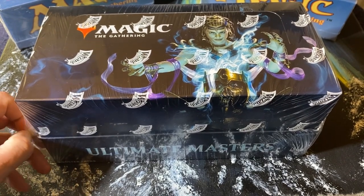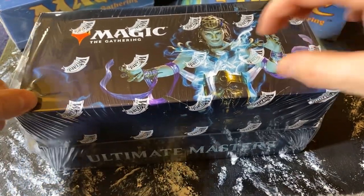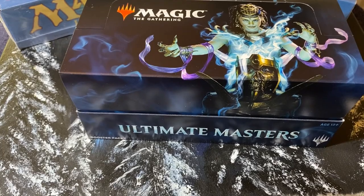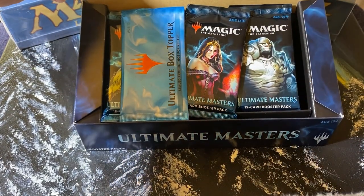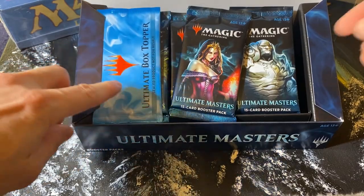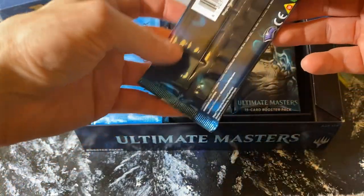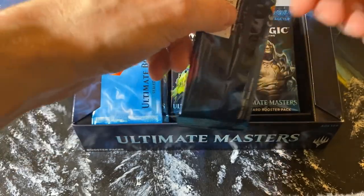I'm trying to complete a set here and in order to do that I just like to get into cracking. With this set there's a box topper and there's plenty of other good cards, foils, and that sort of thing in there. In the next coming months I'm gonna be doing a little bit of travel to finish recording some better openings — Alpha, Beta, Unlimited and Revised. Those are coming down the line and I'll probably include some of these Ultimate Masters because I'm gonna take my time with this. The Legends Pack I'm gonna be opening was recorded a little while ago, so I will attach that to the end here, but let's get into this Ultimate Masters — I'll open up a couple of these.